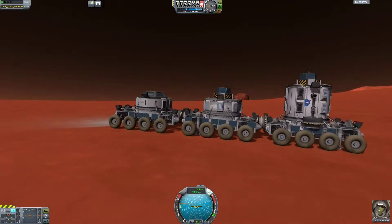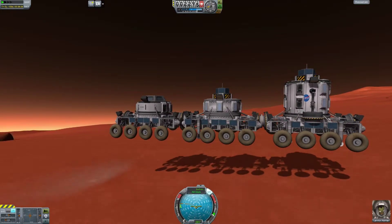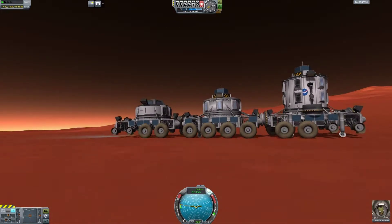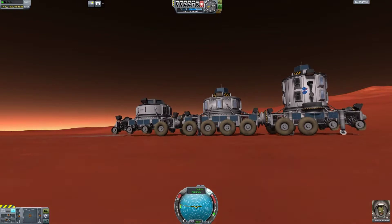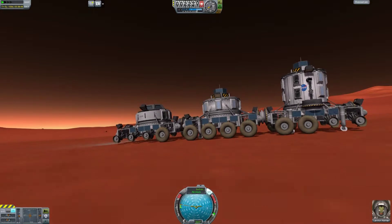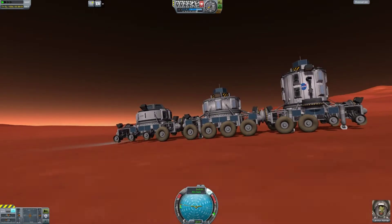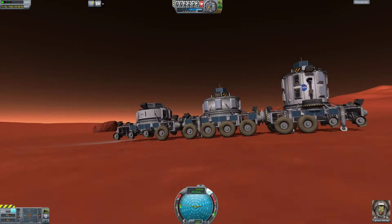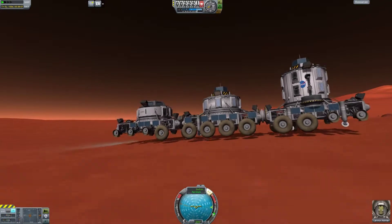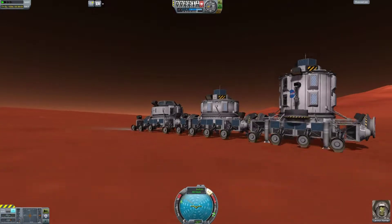We still need to find a flat space for a landing strip. Our rover is near the equator now, so I can just start driving along the equator until I find a good spot. It would be so much easier if I could generate a map. I'll probably end up installing the Mapsat mod, so I can park a little extension to my station that's already in a polar orbit and slowly over time build up a map while I'm designing other stuff.